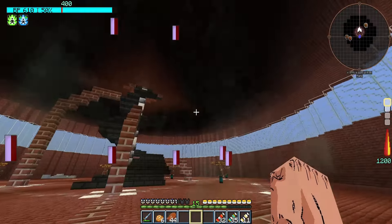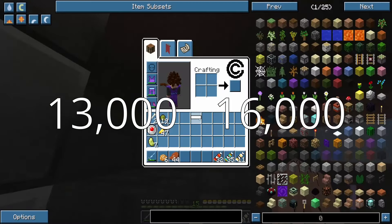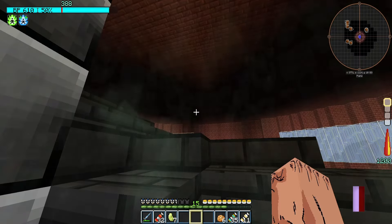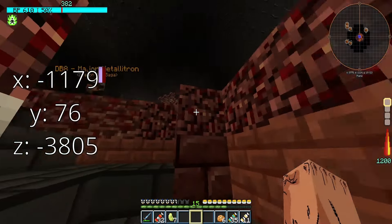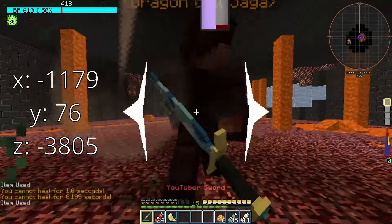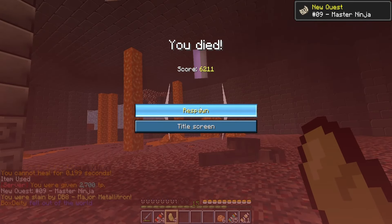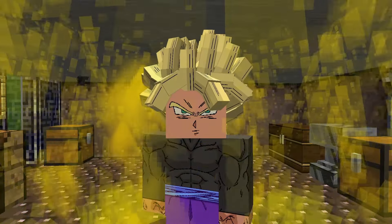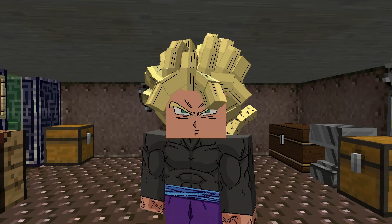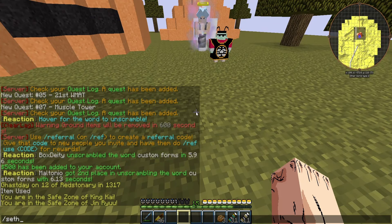I teleport to Muscle Tower, the next Dragonball quest. If you can complete this entire tower, you can get about 13,000 to 16,000 training points. At my current power, even with the YouTuber sword, I can barely complete the first floor, getting 3,000 TP. A few quest sessions later I beat the second floor, only to die in the process. But with that done, I unlock Super Saiyan, adding a small multiplier to my power. I decided to use this time to set a warp at King Kai so it won't become a problem in the future.